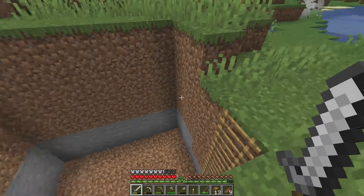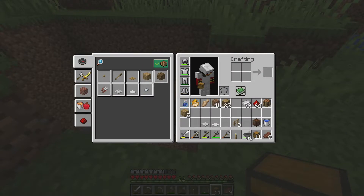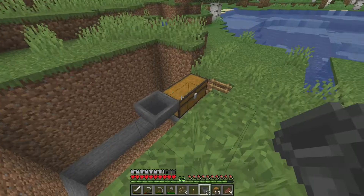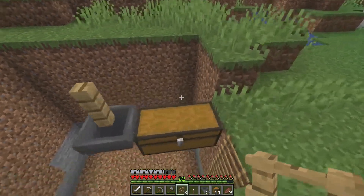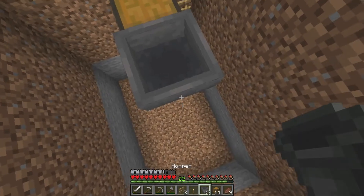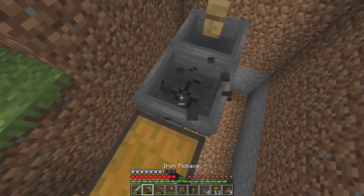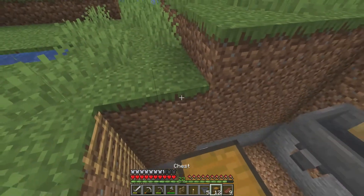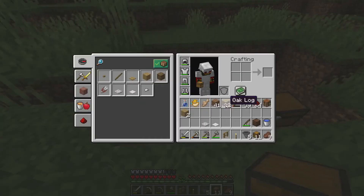We're going to want a couple of chests — if there's something you guys would like to see, please let me know. So we've got our double chests, and we're going to want a hopper feeding into these double chests. That's the start of the fish farm — very easy, very simple. Then we're going to want an oak fence like so.